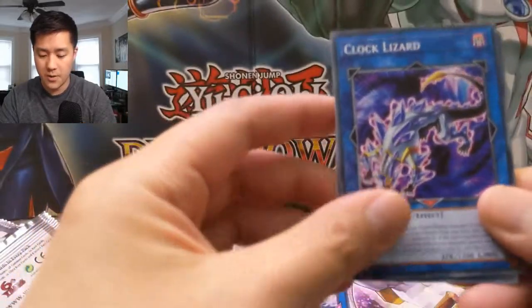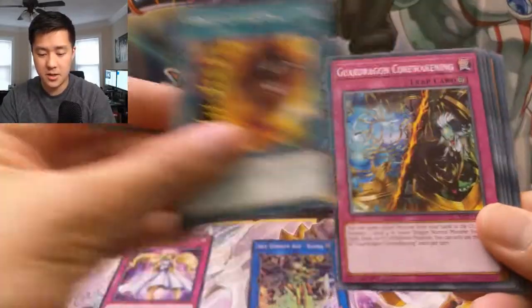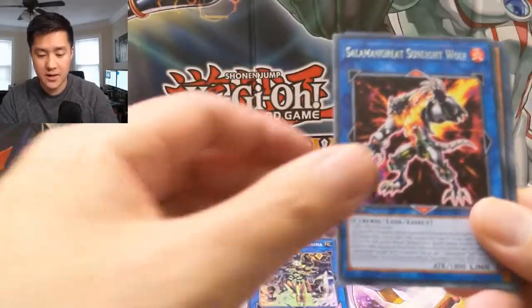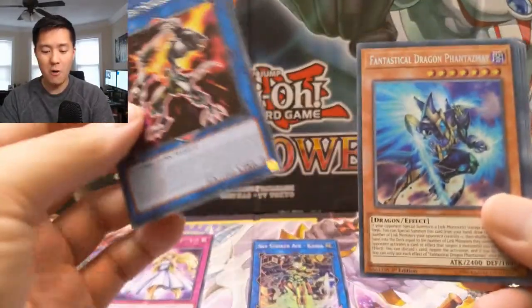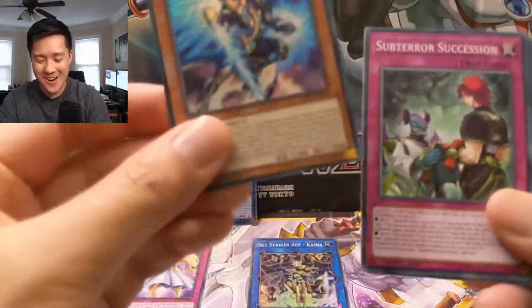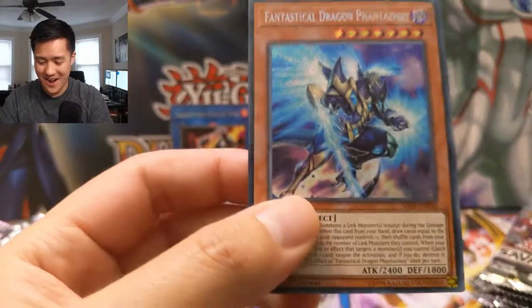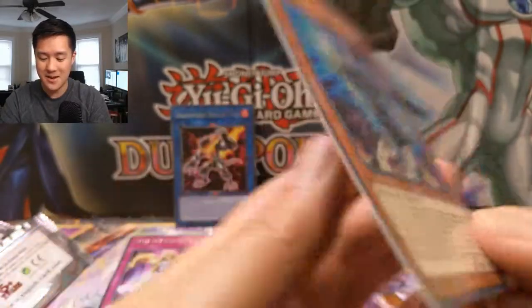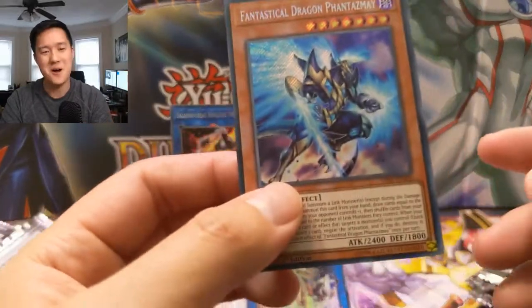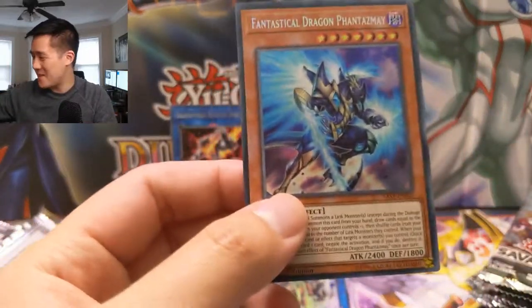We got a Clock Lizard, Edge of the Ring, Guard Dragon, Core Awakening, Red Rising Dragon — oh Solomon Great Sunlight Wolf! Oh my god, boom guys, there we go — we did it again! Our fifth Phantasmay on the channel! All right, we made the right decision to come back.